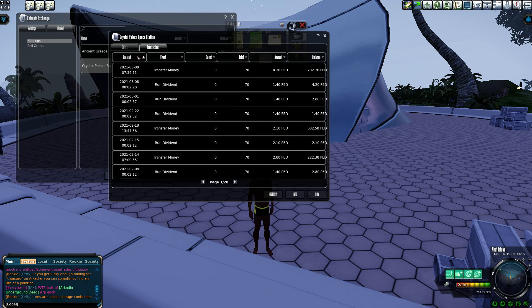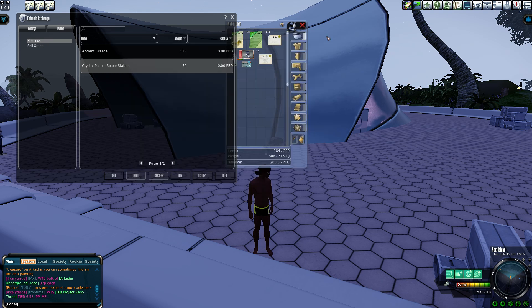Let me go back and recalculate Crystal Palace since I think I did it wrong. Looking at the dividends again — they're paying about 1.4 PECs per week. Multiply by 52: that's 72.8 PECs, so 0.728 PEDs. Divide by the price of 18.5: they're paying about 3.9%, let's say 4%. So the numbers change a little bit, but Crystal Palace still fits roughly where we expect.